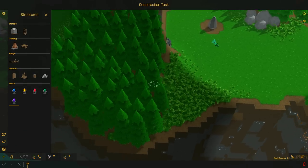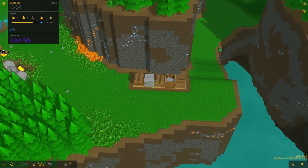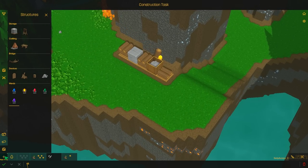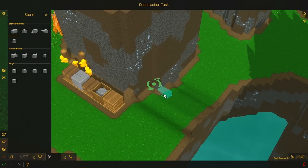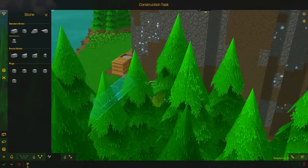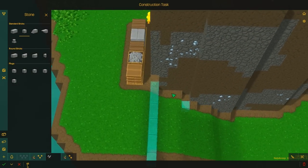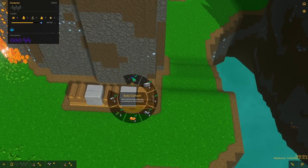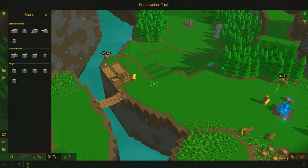Alright, so the bridge is done. Now we need a capture ward right here. How much does that cost — 40 brimstone. Okay, we are nowhere near that, but I want to build these walls first. Construction, edit — let's get this completely walled up so we don't have to worry about back here. We'll put walls right here, and then we just need another layer like that. That's a pretty good wall and a good spot. Our guys could just hop up there, no big deal, and these guys can't get up.